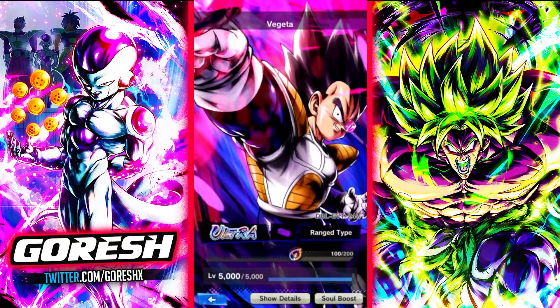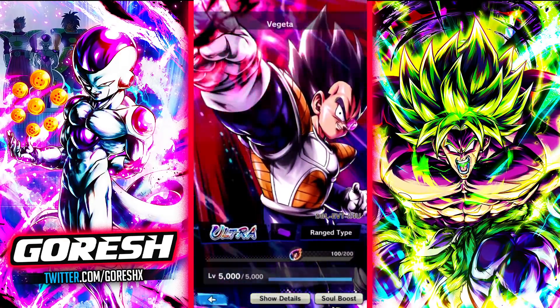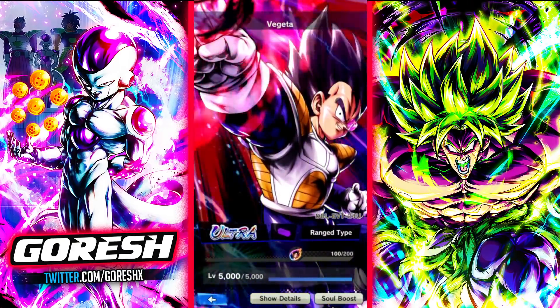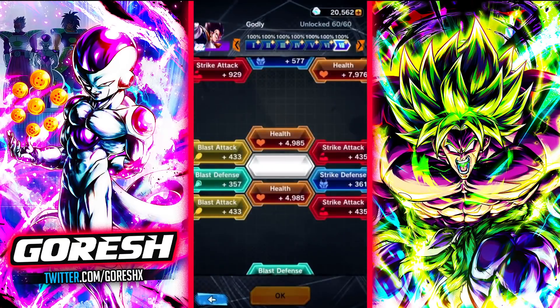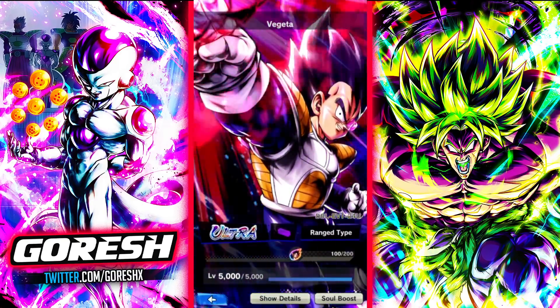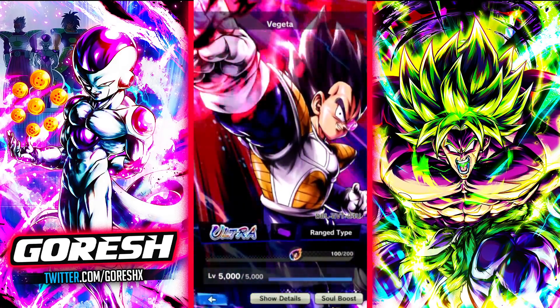Hey guys, today we're taking a look at Ultra Vegeta at zero stars because I literally just got him. At the very least we do have him fully soul boosted, so he's going to be here at 700% in the soul boost system, which is his maximum. So he has zero stars but this is technically his max potential, quote-unquote, for the soul boosting.